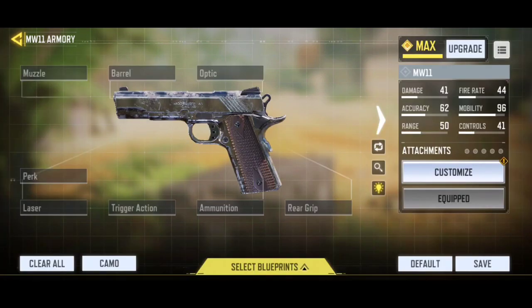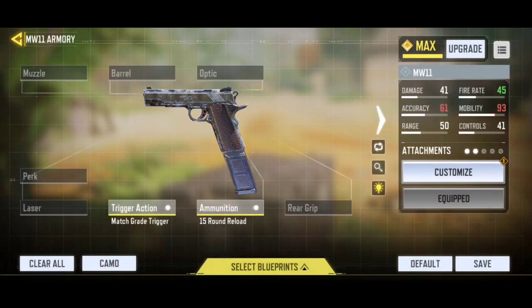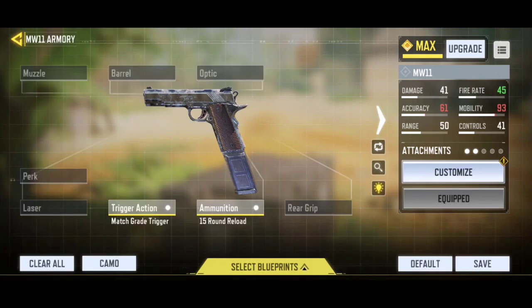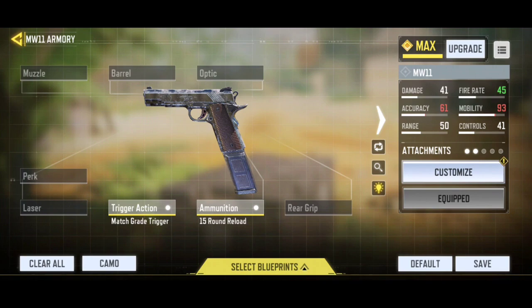At least I wouldn't prefer it. Before taking a look at the golden skin, let's talk about the loadouts. For the ammunition I'm using 15 round reload, because you are going to go up against assault rifle and SMG players who are all trying their best to get their golden skins. I suggest using 15 round reload with match grade trigger — it increases fire rate and ADS bullet spread accuracy. You definitely need these two attachments because you're going to go up against a lot of tryhards in Shipment. For the muzzle I'm using MIP light flash guard — hiding the muzzle flash is a big deal for me.